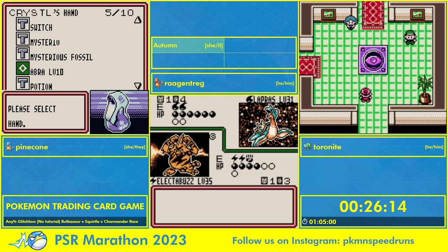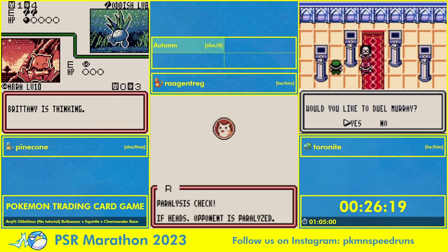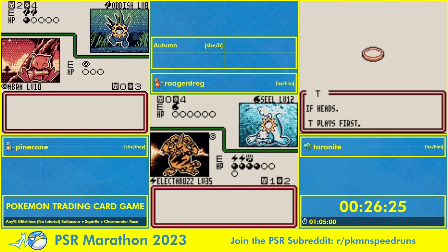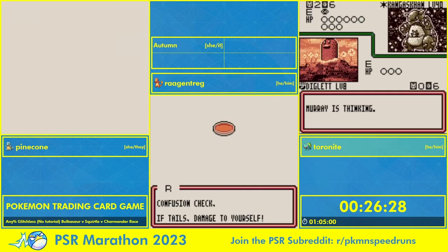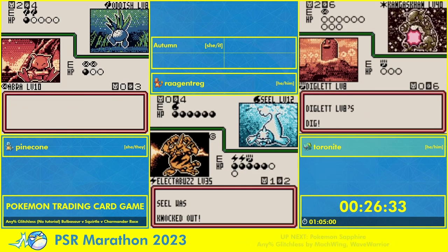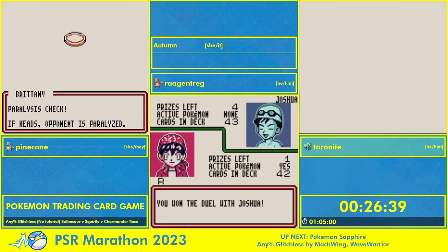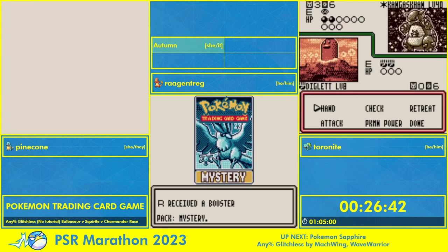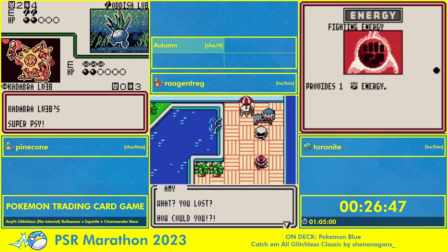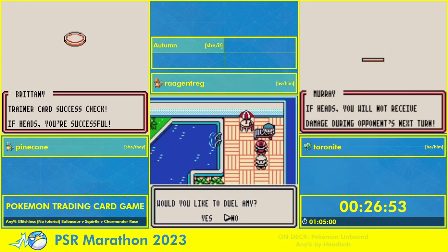A nice double colorless out of the pack for Toronite, although I think you're past the point of needing it, but good to see regardless. Toro is going up against the Psychic Club leader Murray. We use a Diglett and Hitmonchan deck for this, or Rog will probably be using both Diglett and Rattata. The reason we need Hitmonchan in this deck is for Mr. Mime.